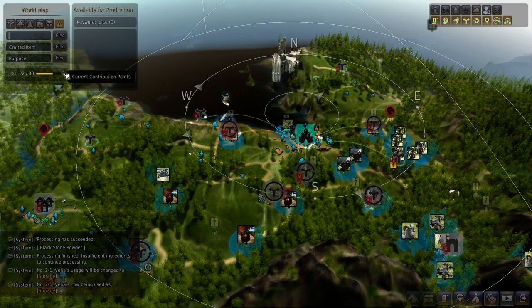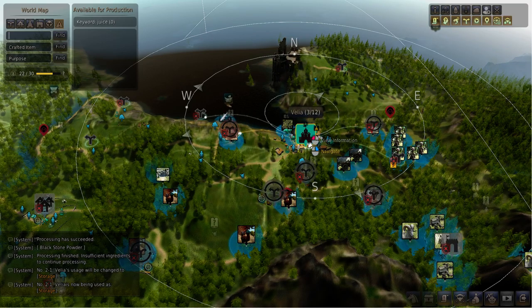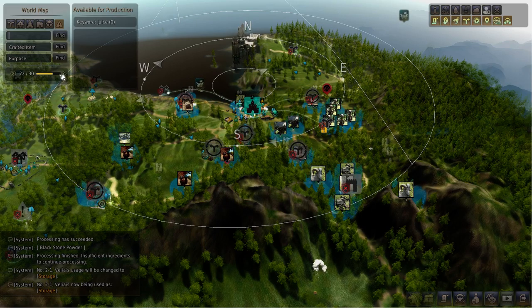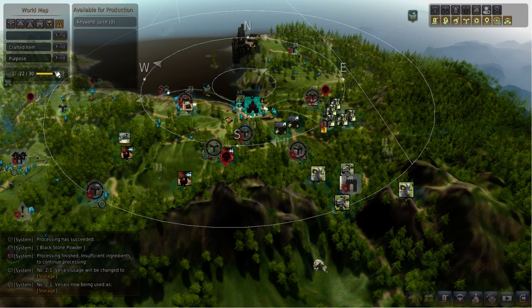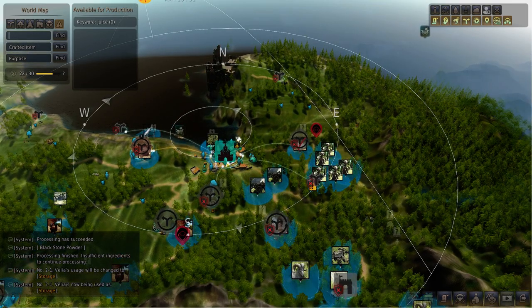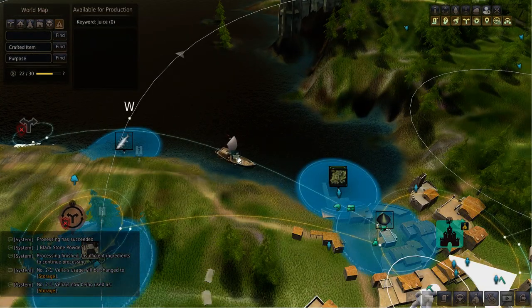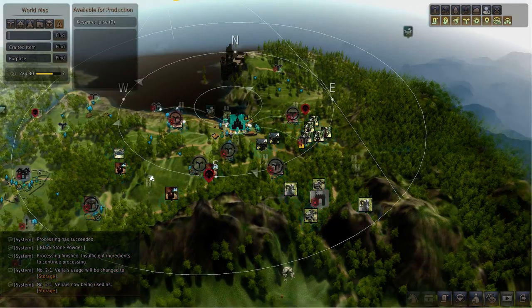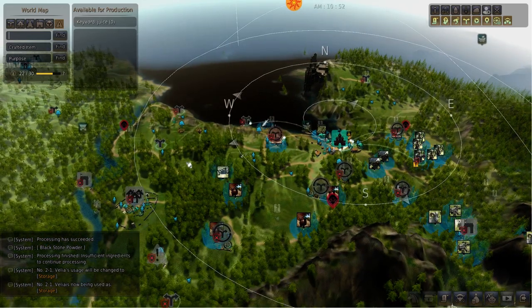Down here we have contribution points — you can see how much you can use. You spend contribution points to buy land, buy nodes, invest, get workmen, and produce goods. They go down when you invest and buy property, and go back up when you sell it — you can also use them to rent items. When you sell property, you get all your contribution points back, so you never lose them permanently — always spend them for good purposes. We also have a ship coming in: here's a person's boat coming into the dock; that's probably a trade ship. I haven't gotten into boating yet, so I don't know exactly how that system works.